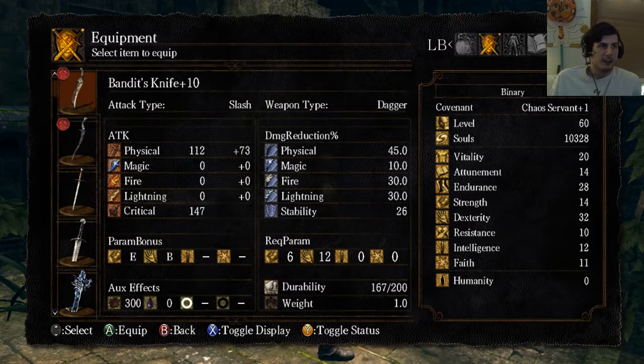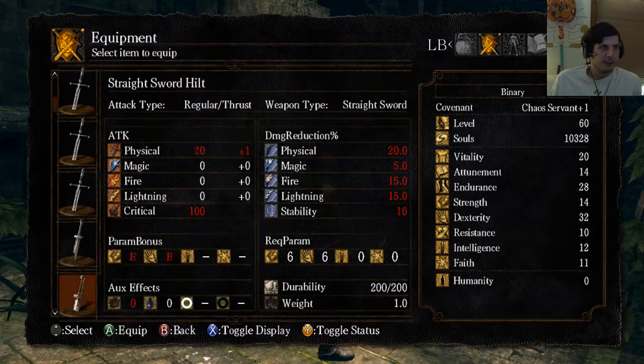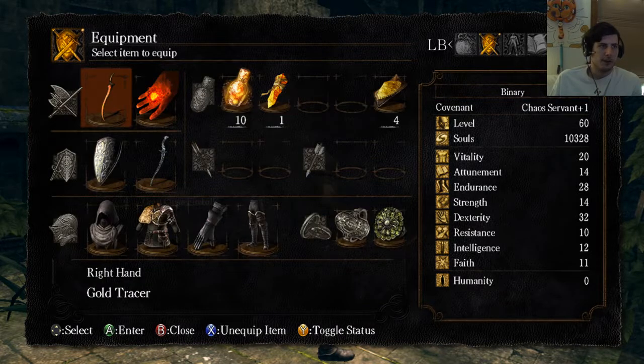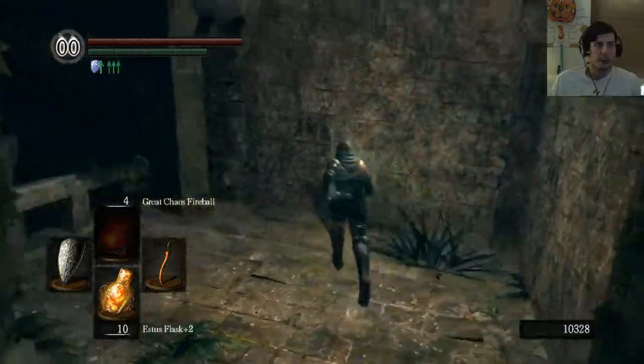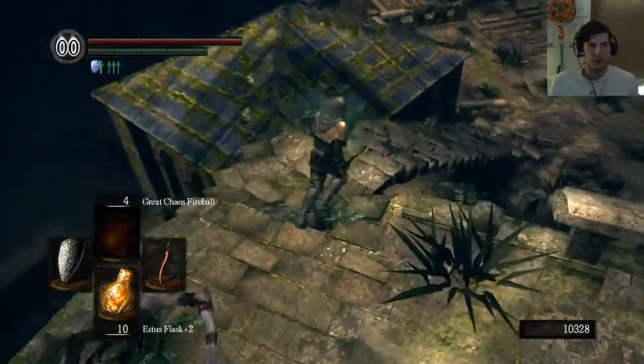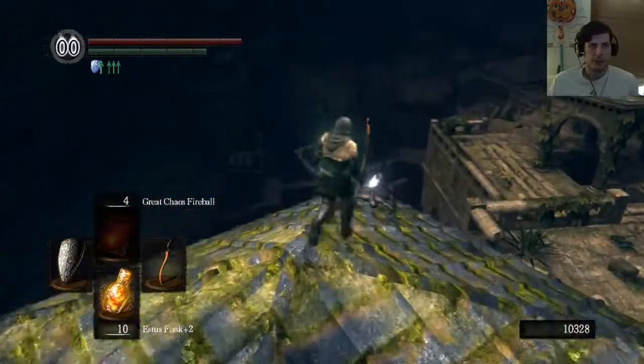I wasn't trying to actually switch. 112 plus 73 versus 130 plus 94 - more damage. Once I upgrade it, it will be better. But yeah, I'm losing out on that extra percentage backstab bonus stuff.